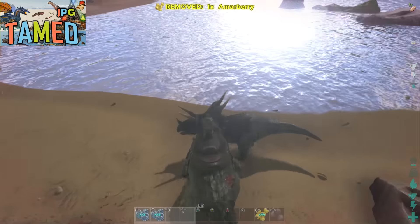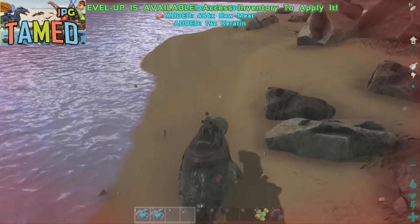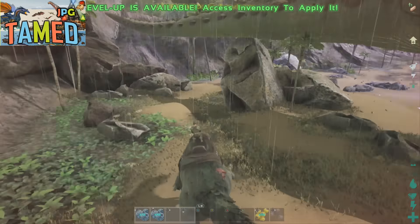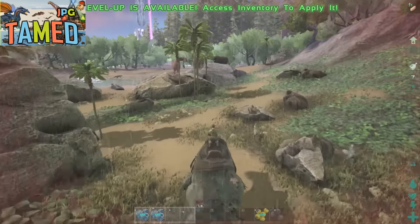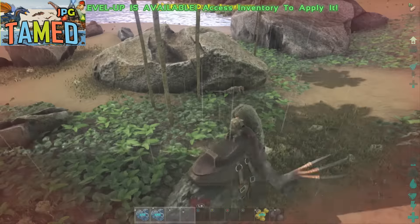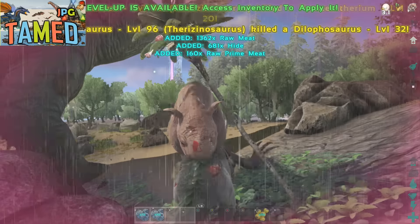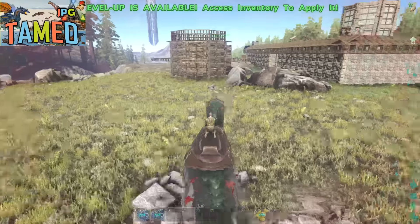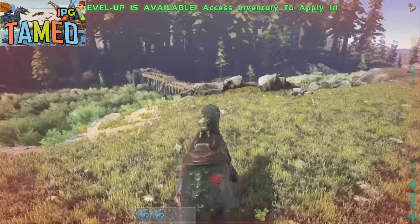Every attack you do actually swings multiple times, so you get multiple hits of attack damage. When comparing it against other creatures it may look like it doesn't deal as much damage, but knowing that it swings two or three times in every attack, it does do more damage than most dinosaurs. You can see how much prime meat I got from the paraceriums — it truly is an exceptional creature.